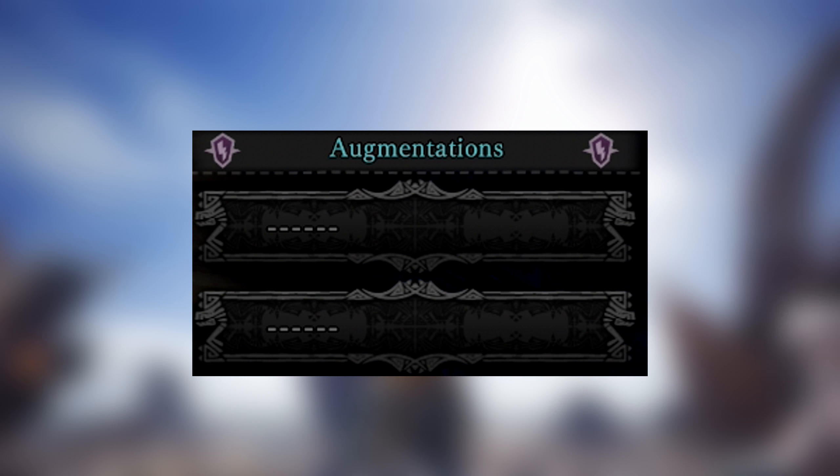And last but not least, for the augmentation slots, I recommend two health regain augmentations. Welcome to the decorations part of the video. For the Royal Roos Sword and Shield, we'll be using a Venom Jewel, which gives us plus one poison attack.